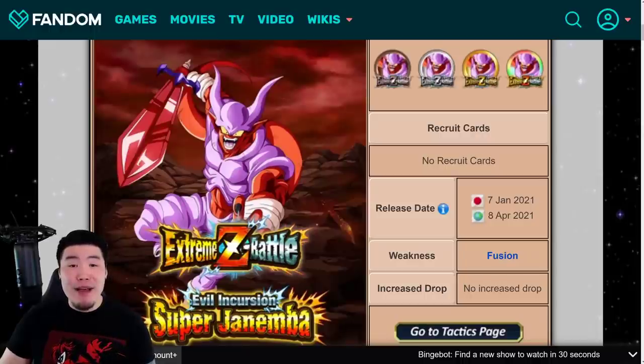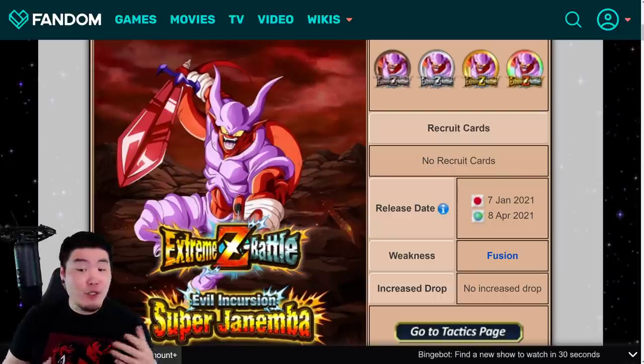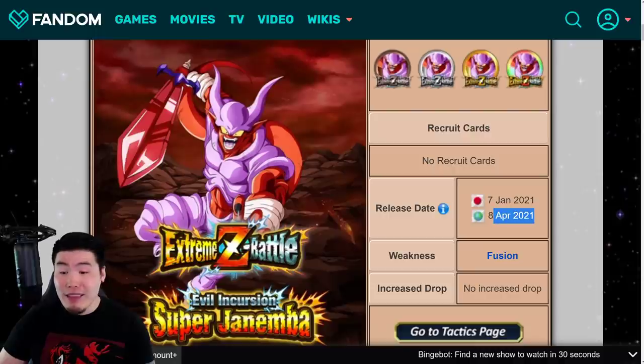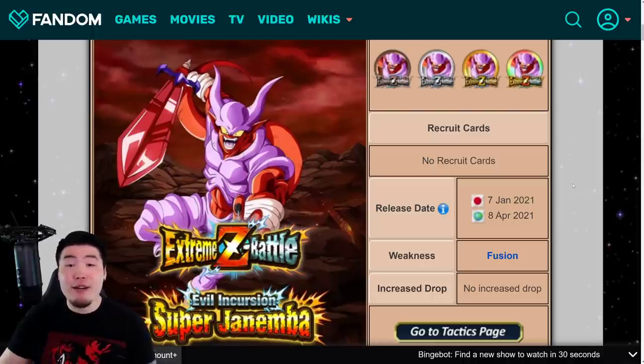Welcome back to another Dokkan Battle video. The STR Super Janemba Extreme Z Awakening is dropping on Global in about two to three days, so today I want to give you guys a full breakdown of basically everything to do with this EZA to get you fully prepared. The weakness for this event is the Fusion category, so when you're running this event you want to make sure you have as many Fusion category units on your team as possible.